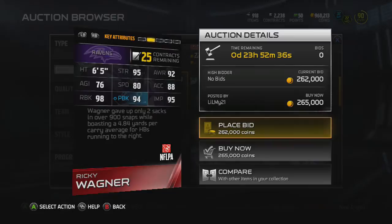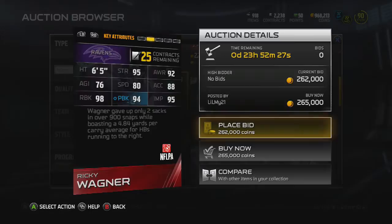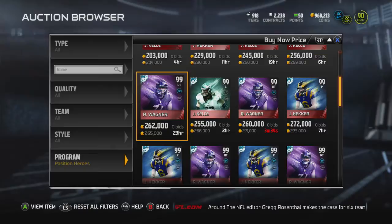Here's Ricky Wagner, 99 overall right tackle, a little over 250k. 95 strength, 95 impact, 98 run block, and 94 pass block are really good stats. 80 speed's a little low, 88 acceleration's good. He gave up only two sacks in over 900 snaps while boasting a 4.84 yard per carry average for running backs running to the right. So that's a pretty good card.